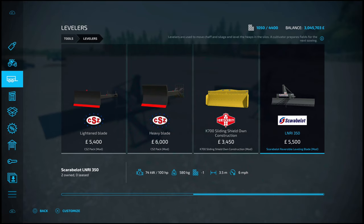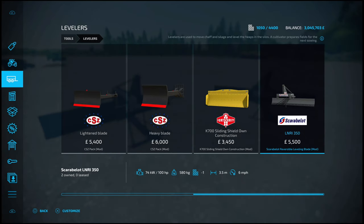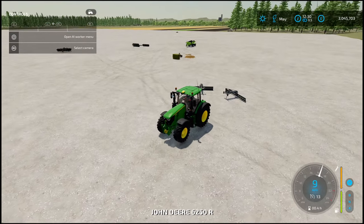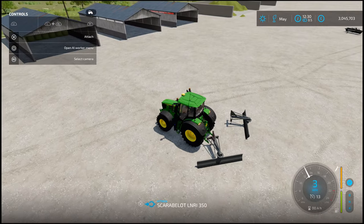3.5 meter work-width at 6 miles an hour. You've got options for working in open fields — if you just want this as a leveler, that's what you select. No colour customisation or anything like that. First we'll go with the one configured for working in the fields.